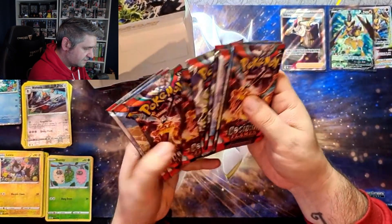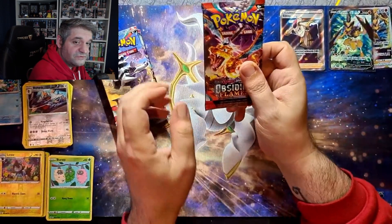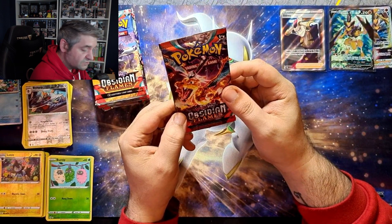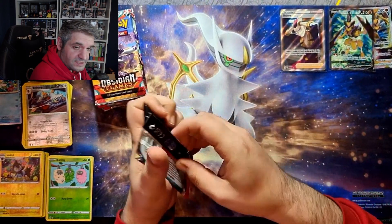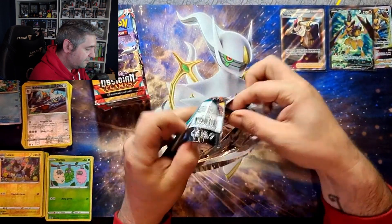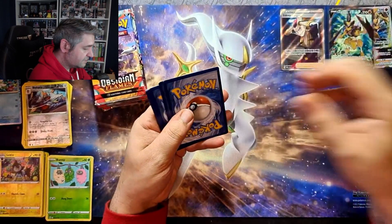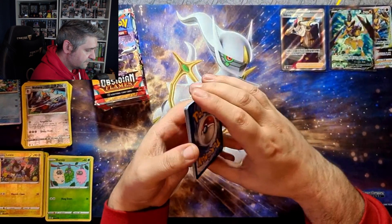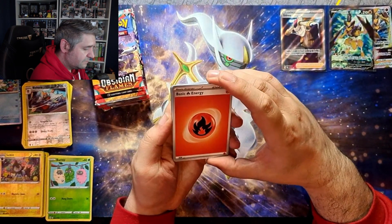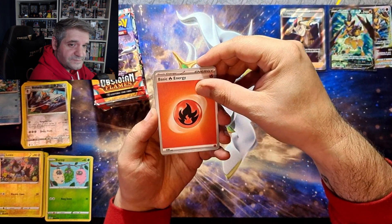One, two, three, four, five, six, seven, eight, nine packs. I'll be doing a video later today - I didn't put any of the pulls from yesterday's nine into the Obsidian Flames binder, and I'm going to get them all together hopefully with some pulls from these and do a separate binder video. So far this is a second booster box - we've opened two ETBs and four triple pack blisters, so about a hundred, maybe a hundred and ten packs.